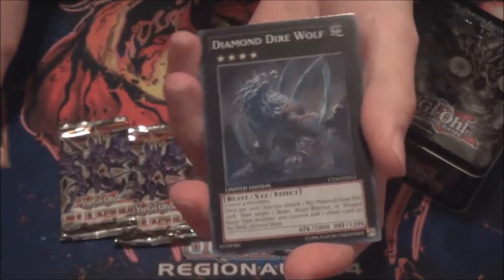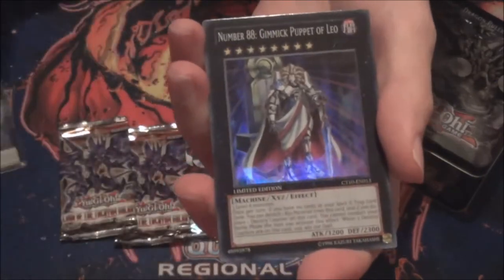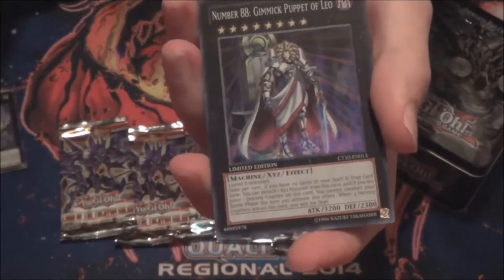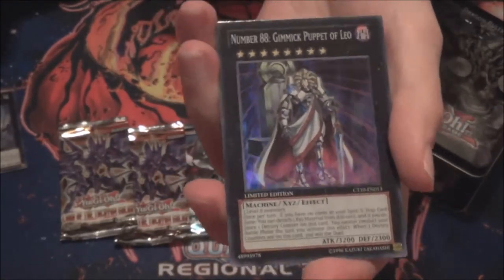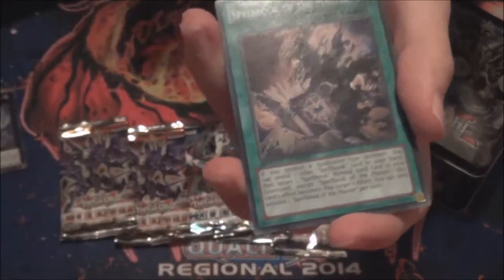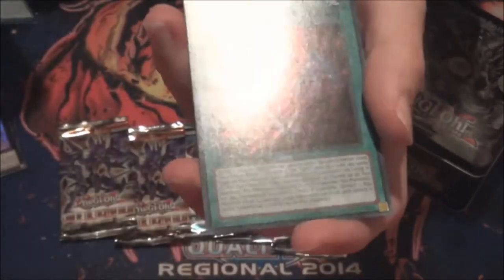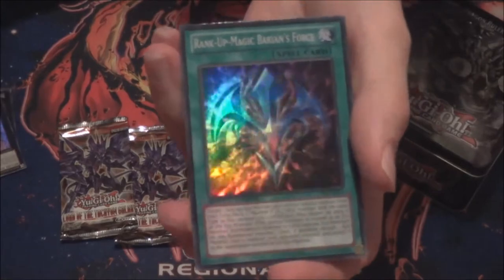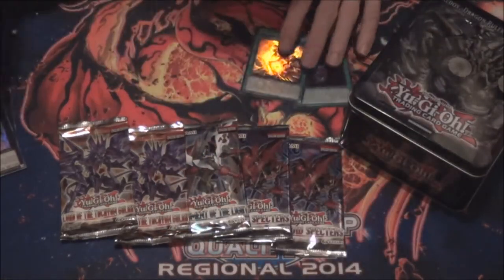Diamond Direwolf, good reprint. Number 88, another Shonen Jump promo — we didn't have that one in Europe yet, legal to play at least, so that's always good. Spellbook of the Master and Rank Up Magic Baryon's Force. It's actually in both of the tins. Kind of a random reprint, don't really like it, but what you gonna do about it?